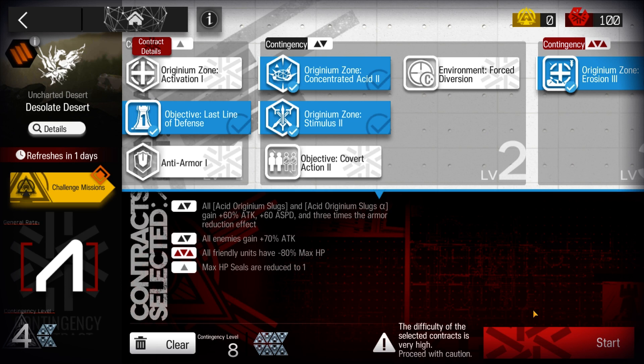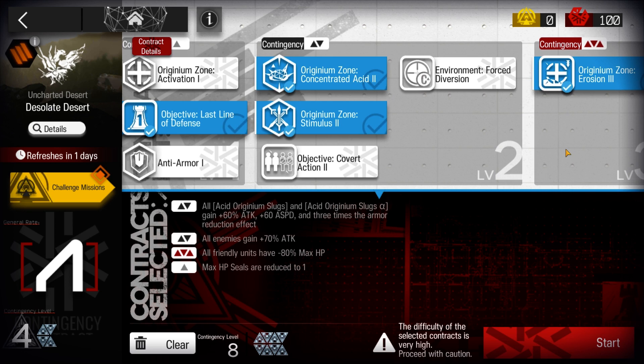Welcome to my video. This is Echojin. This is the Low Stars All Stars series, where I complete missions using 2 and 3 star operators, except for Aya and some 4 stars.